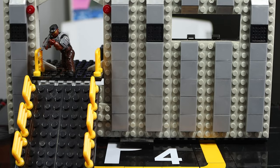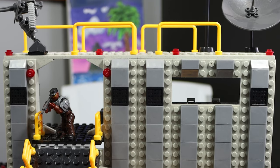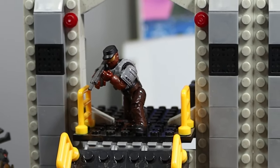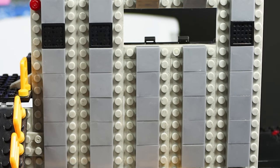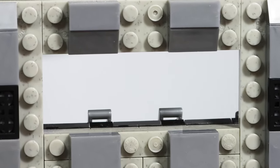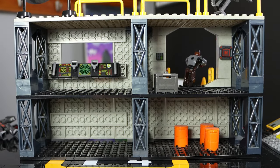Starting off with the extra tower, this thing is jam-packed full of extra detail and fluff that doesn't even need to be included in the set, but the fact that it is is just fantastic. The entire thing is using a SNOT technique, so the front of the build looks really good with tiling in the middle to give some depth, as well as a walkway we can get figures through and a little window. On the other side, we get a decently full interior with a control panel.